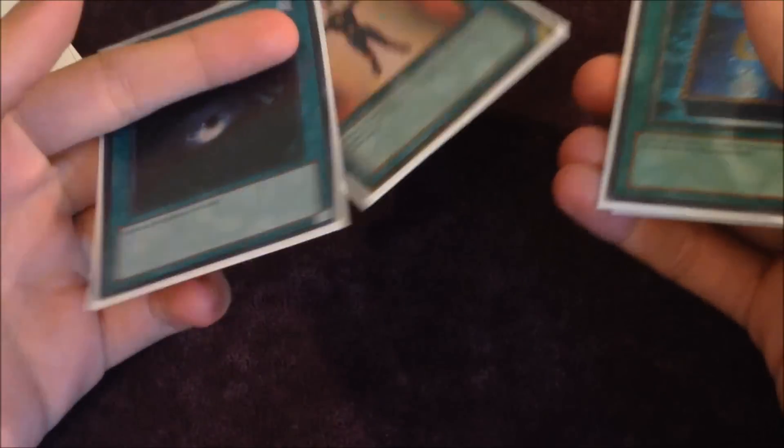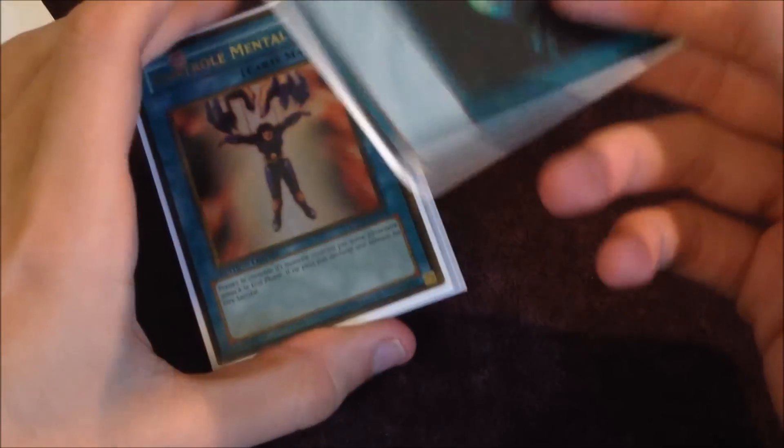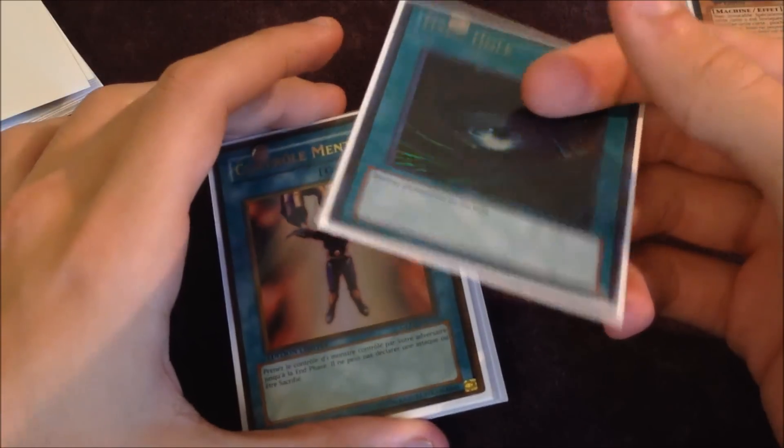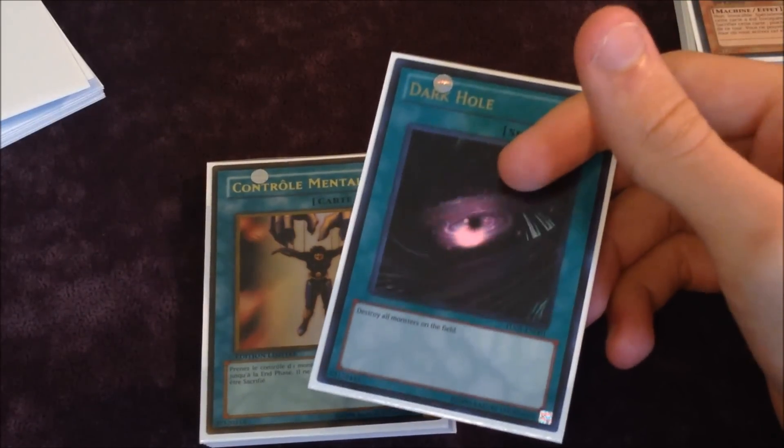The reason Dark Hole and Mind Control were really big last format was obviously because of the mirror match, but even now without it they're still really proactive. You can take Hands, Mermails, Pikes, Lindys — although Lindy doesn't really matter because you don't really have any Rank 3s anymore. And Dark Hole is just obvious — it clears the board, it's really important.